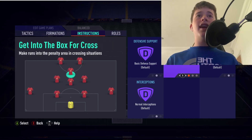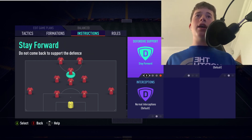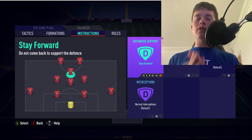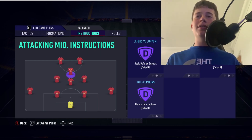For the CAM, we want 'Get Into Box' and 'Across.' You can use 'Stay Forward,' but I prefer my CAM dropping back into that central midfield position in defense, carrying the ball up for strikers to run in behind, threading a ball through to create one-on-one opportunities. We leave the CAM on basic defensive support.